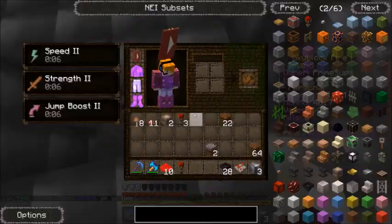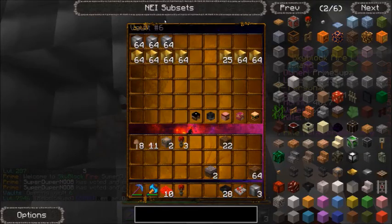Place your redstone block right there. You also need five stacks of any block — whatever, like any kind of block. Five stacks of those.